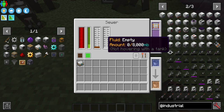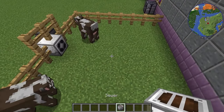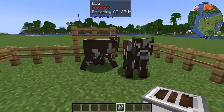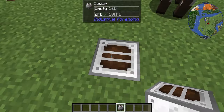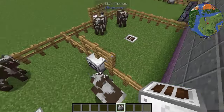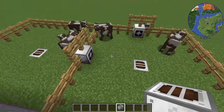As well as sewage, the sewer also collects essence from your animals. I believe it should be placed underneath the feeder side because as animals breed they drop experience, and this is going to collect that experience. You'll probably want one on either side — your killing side and your regular breeding side — but it's completely up to you.